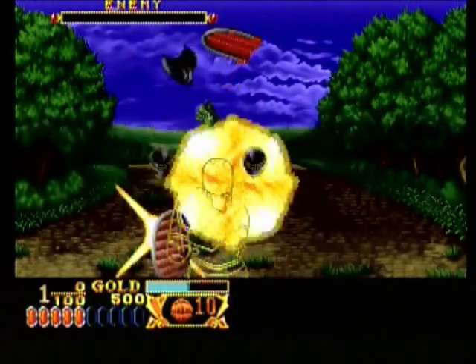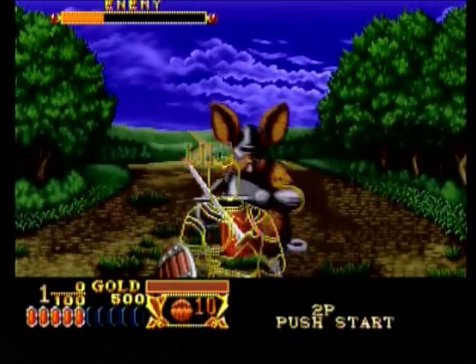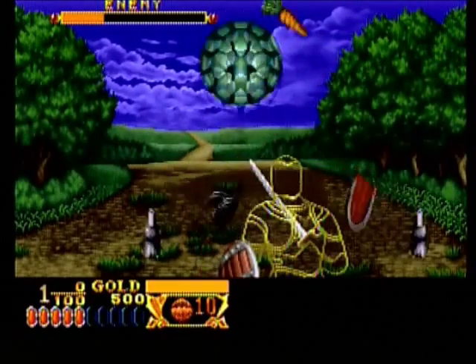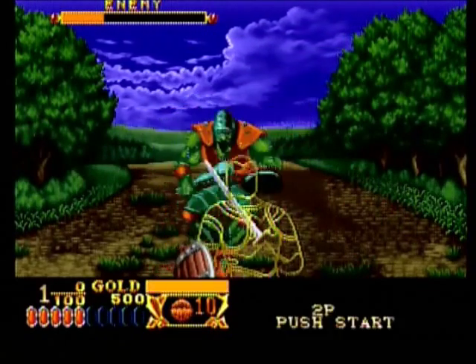You'll come across an assortment of enemies, each with their own methods of attack, and when you defeat them, they'll drop items such as health restoration, orbs that will restore your magic, and gold, which you'll need to purchase items.